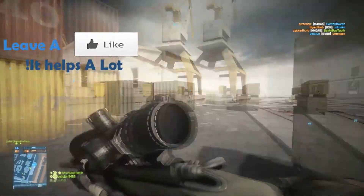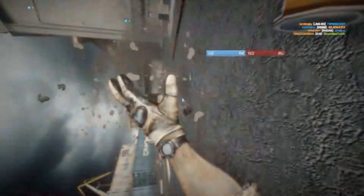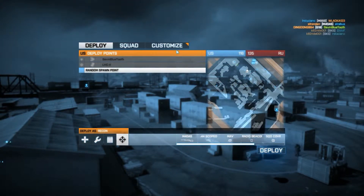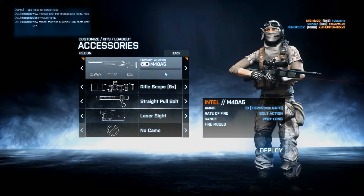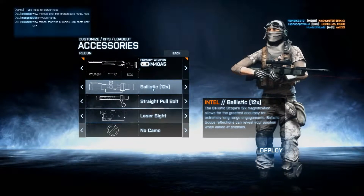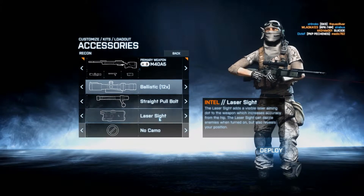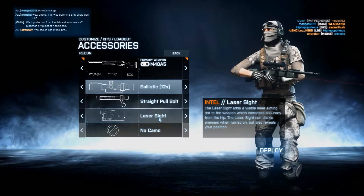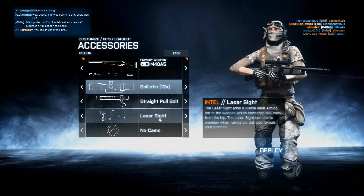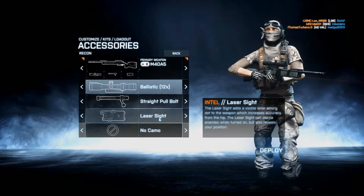So this is my favorite sniper to use on hardcore, and this is the class I'll be showing attachments for. I use ballistics, straight pull bolt, and laser sight. Some of you guys might not like laser sight, but that's because you camp a lot and you don't want other people to see your laser. Laser sight helps a lot on hardcore because you know roughly where you're aiming even without a scope — it's useful for hip firing when someone is close.